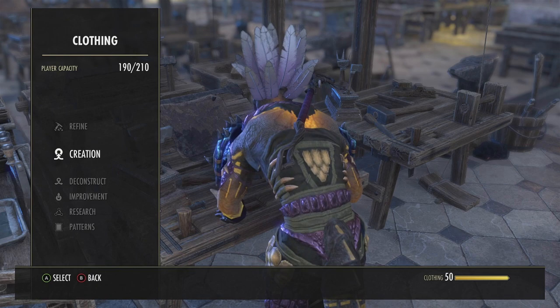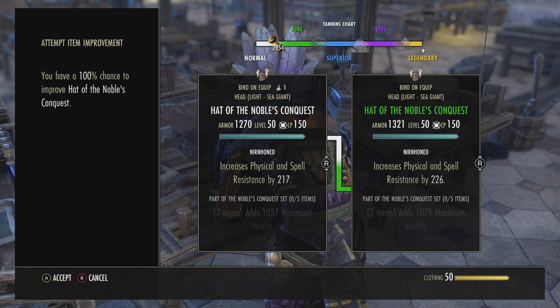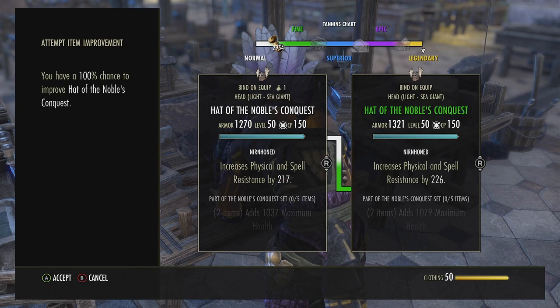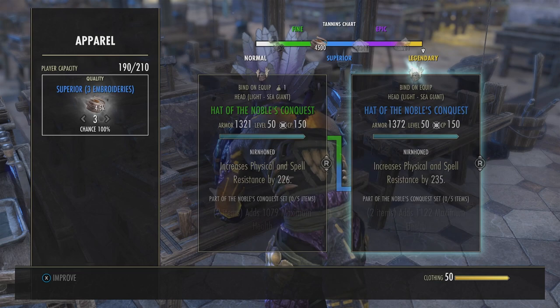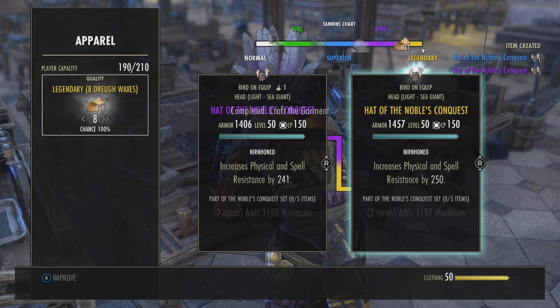Now we go to improvement. What we want to do is take the hat of noble conquest and press X to improve. It's legendary so it's going to take a bunch of true wax. Then we improve again, and again. The last one is going to be true wax eight. Expensive.